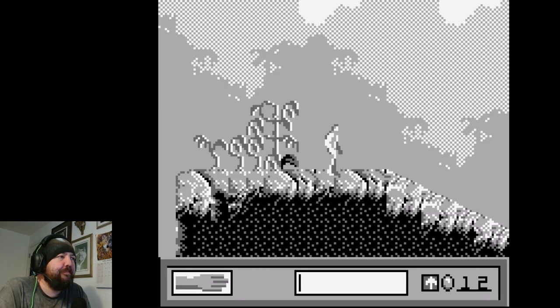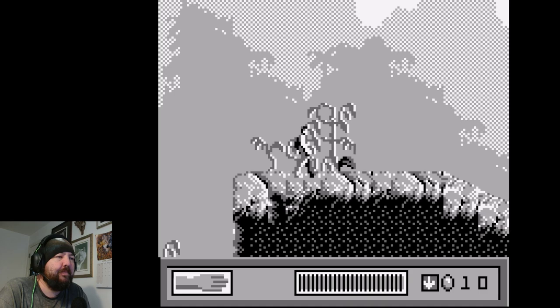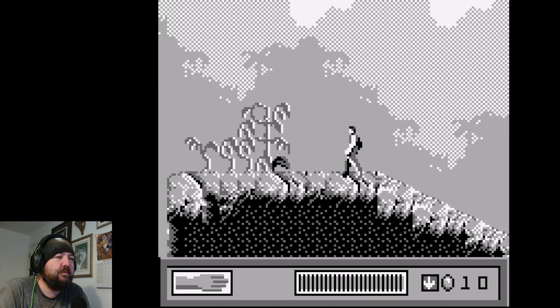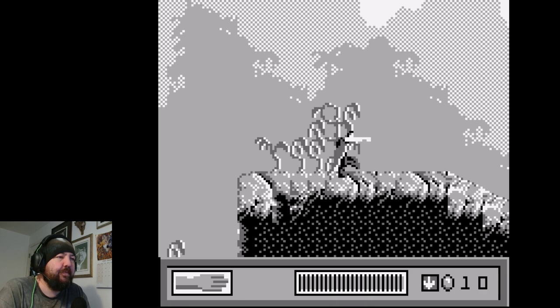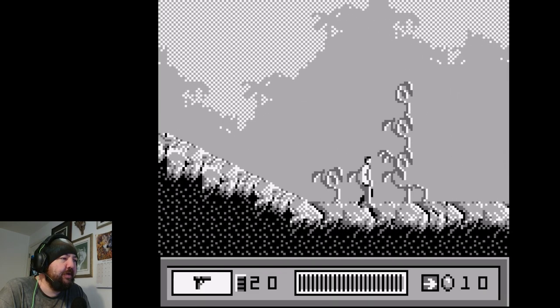All right, so that's our jump button. Some acceleration to his walking, and I can punch. Can I do anything else? That gets my gun out. Might be wise to have a gun out.